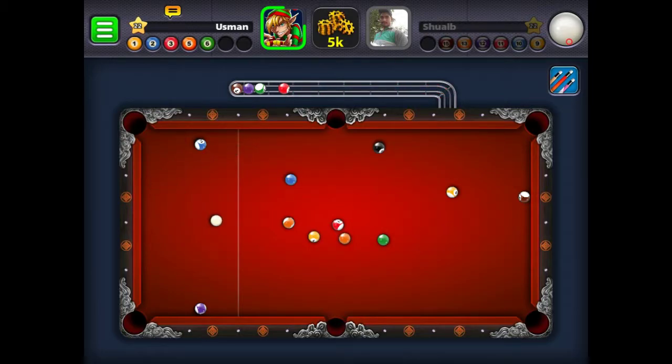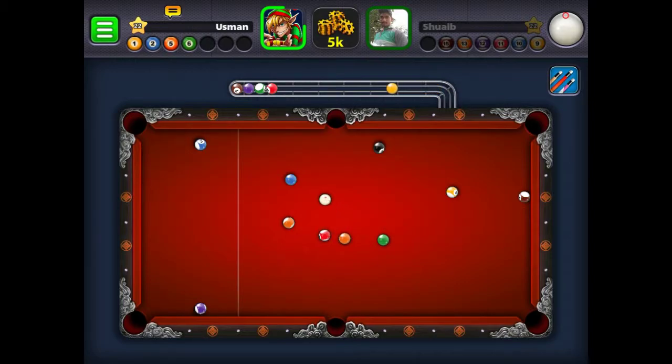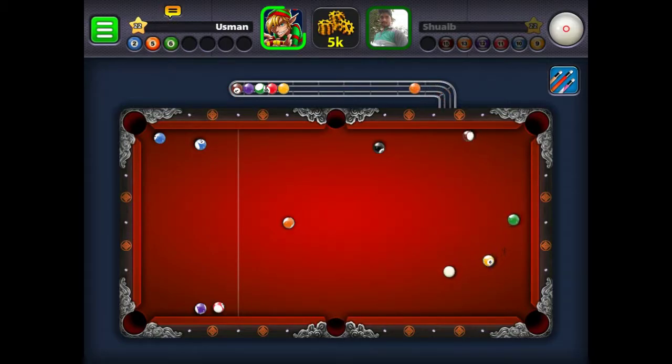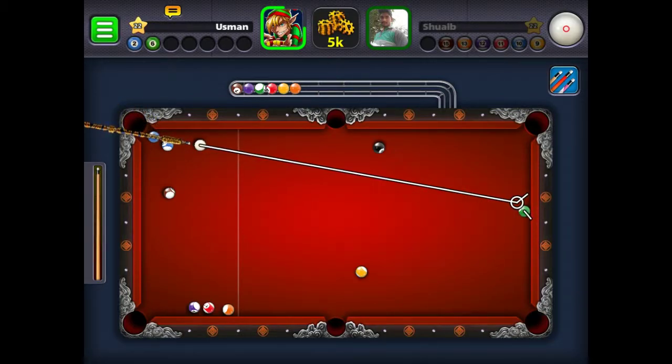I used back spin so we came to the other side of the table - perfect. My orange ball is not in a very good position, so I need to add top spin. Yeah, I did separate it. Is it a blue way? No, it's not. We're going for the orange. I think it's a dual shot - I'm not sure, no it's not. It's getting difficult to know.